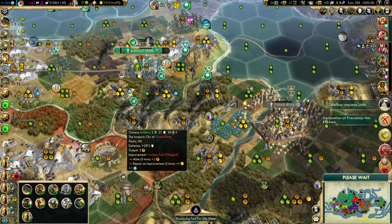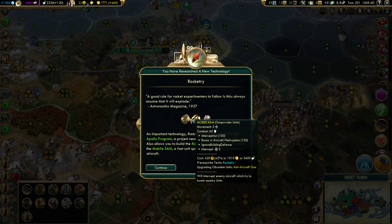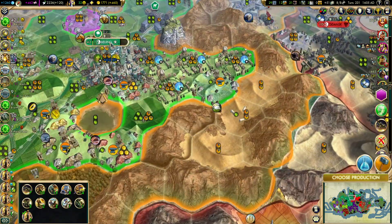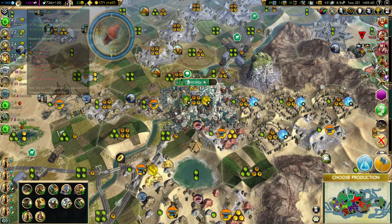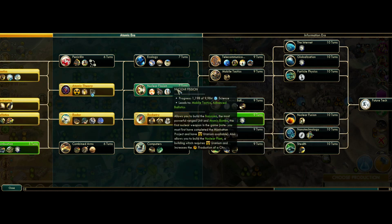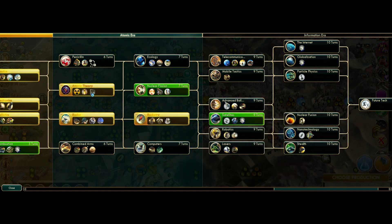This is the turn we hit — one turn to go until social policy. And we've got Rocketry, so rocket artillery becomes an option. Let's purchase the great engineer first so I absolutely never have a chance of forgetting. The reason for that is when we choose our policy, we're going to take the rationalism finisher, which we will use for satellites. We can queue up Hubble, get two great scientists, bulb them — that will get us into advanced ballistics and we can get started on boosters. Bombs will be better than missiles simply because we don't have a navy.